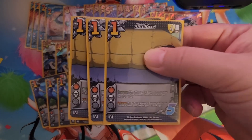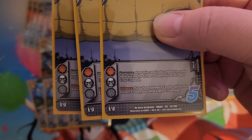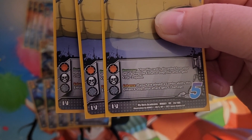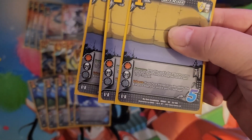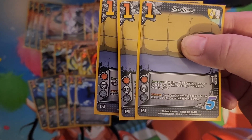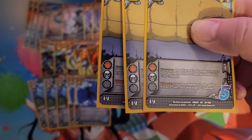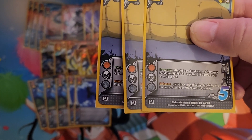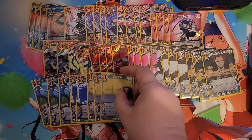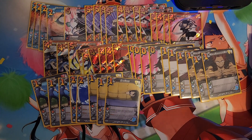Next we have three copies of Late Riser. Response: after this card is discarded from your hand during the Enhance step, this attack gets plus one or minus two speed. You are playing some stuff that allows you to discard cards, so it actually is a really great card. Enhance: if you've played a combo ability this Enhance step, your attack gets plus one damage — giving your attacks extra damage, which is where this deck needs help.